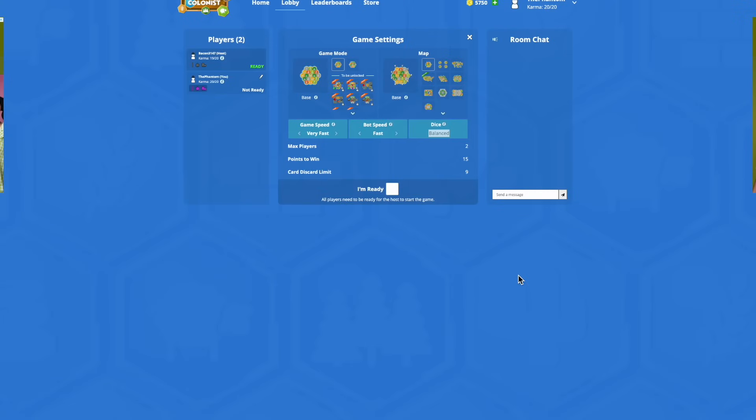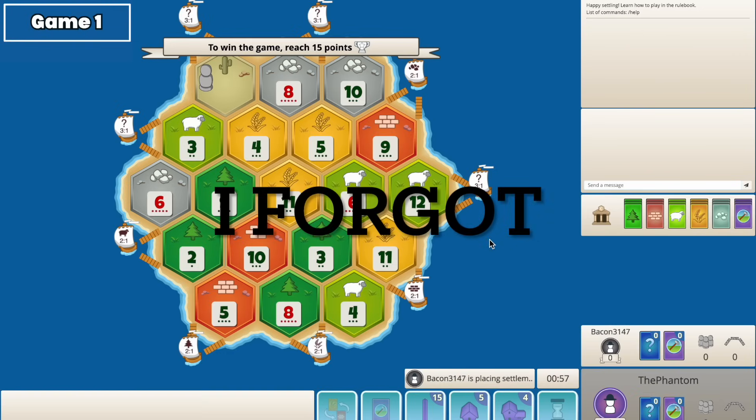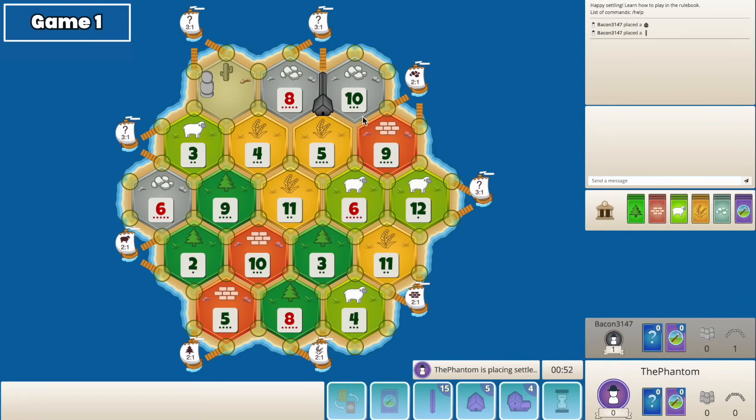Alright guys, we're in the last round of the 1v1 World Cup, about to ready up now playing Bacon 3147. I'm gonna post the standings right up here so you guys can see where I'm at. He's got the first pick and chose the 8-5-10. We've got 6-5-9s on the board which is pretty good — 6-5-9 and 6-9-3 is pretty strong. You do give him something like 8-5-10 but he doesn't play with the sheep, so that is something.